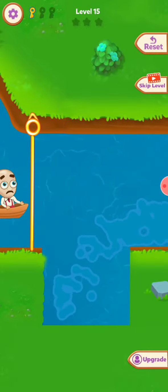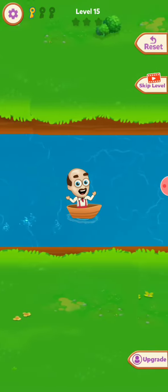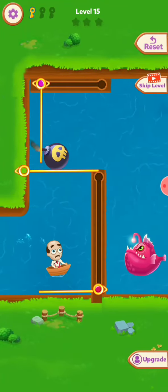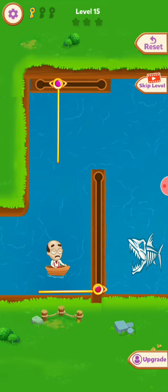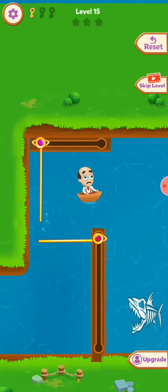First purify all water, so 15 comes very easy. Now what to do — bomb is there, so first put the bomb here. Okay, now I save.